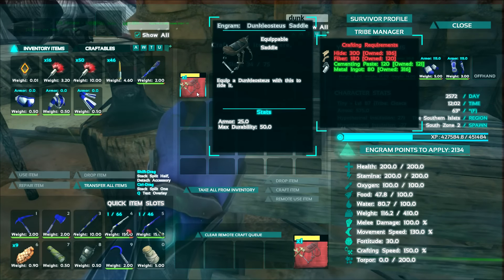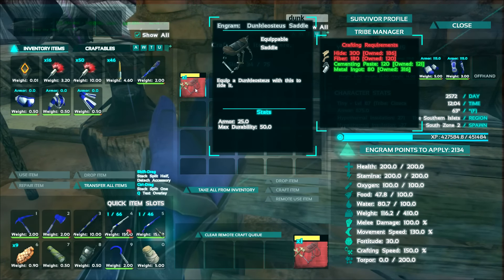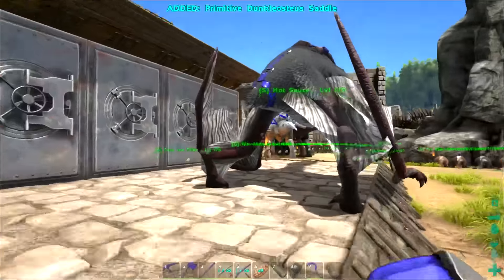Dunkleosteus - I think is how it's pronounced, by the way. And we're going to go ahead and start off today by building a saddle. 300 hide, 180 fiber, 120 cementing paste, and 80 metal ingots. So it ain't cheap, man. This Dunkleosteus better be amazing.